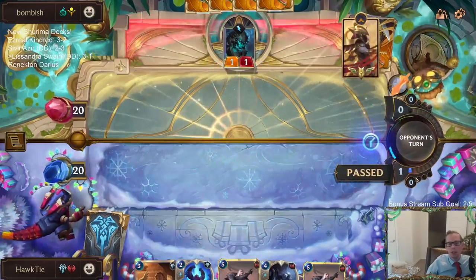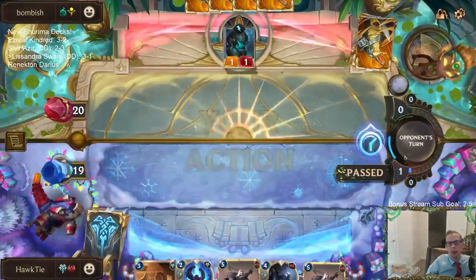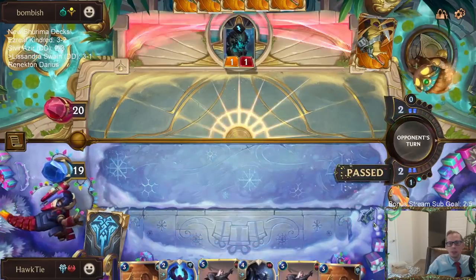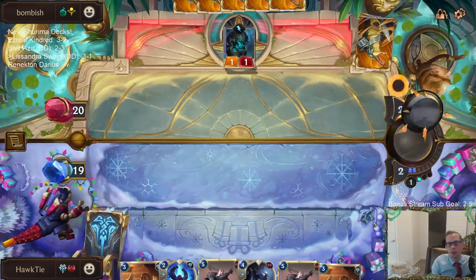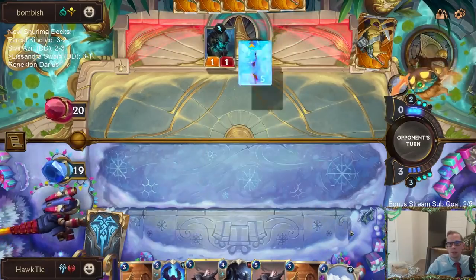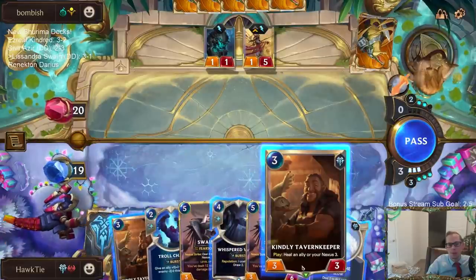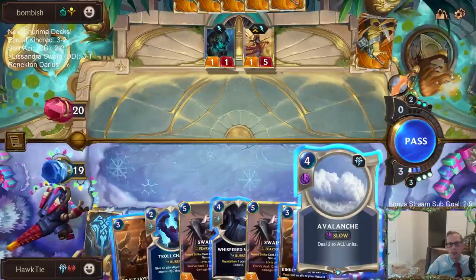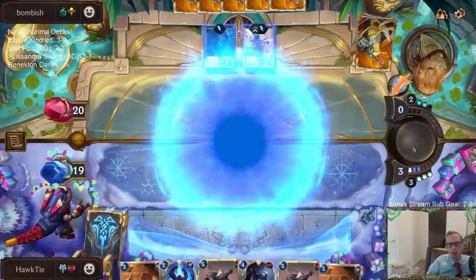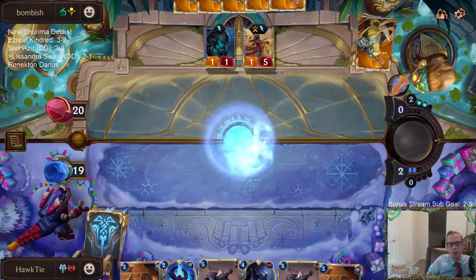Ice Shard could be good. I'm worried about the 2/3 — we played against this deck one other time today and the 2-drop that gives ephemerals plus one, plus one really killed us. That Avalanche just kills Bark Beast, but usually it wouldn't kill Bark Beast. If I don't cast it, Bark Beast is a 3/3 and won't die. Azir being a 3/3 makes my life a little better.